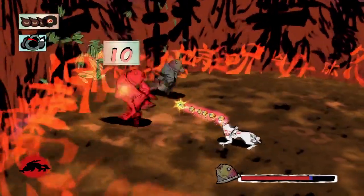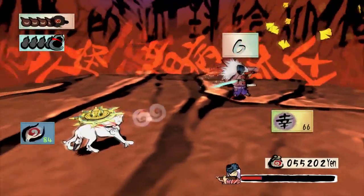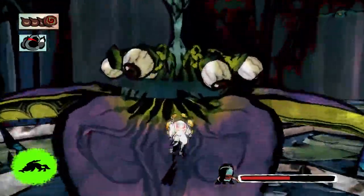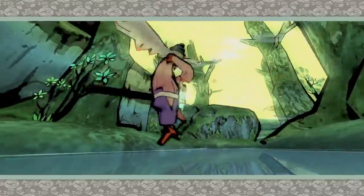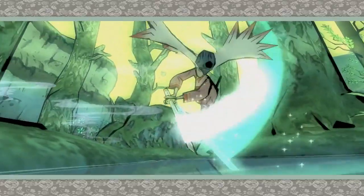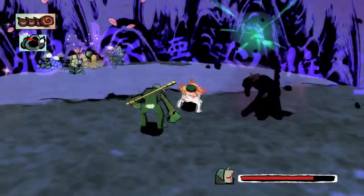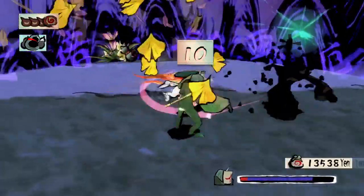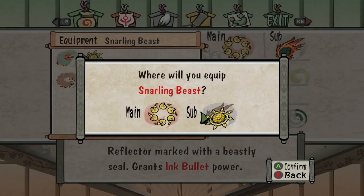Rosaries are strings of beads that act like a whip when set as your main weapon, or bullets when equipped as your sub. They're the weakest of the three classes but are great for long-range attacks. Glaives are your melee weapons, and while they may be slower, they're the most powerful weapon type. Throughout the game you'll have the chance to find five weapons of each type, so experiment with different main and sub-weapon combinations to find what works best with your playstyle.